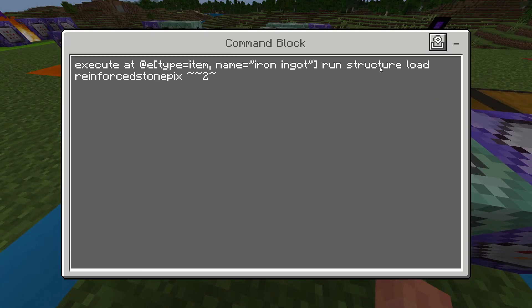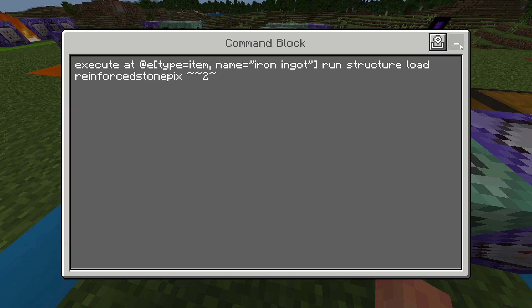This next one executes at the location, runs structure load — reinforce stone pick — which is the pickaxe with unbreaking that I showed you in the chest, spawning at tilde tilde two. It's important to have it spawn just above where the items have merged because of the next command block, and it also does just look a bit cooler as well.